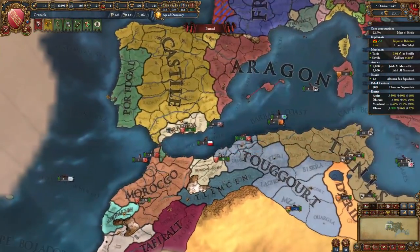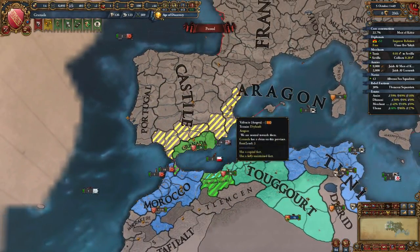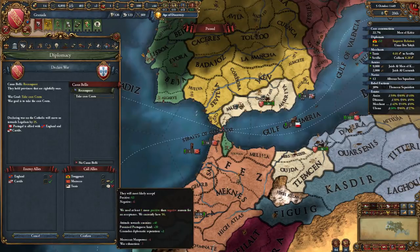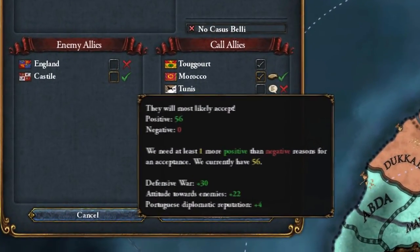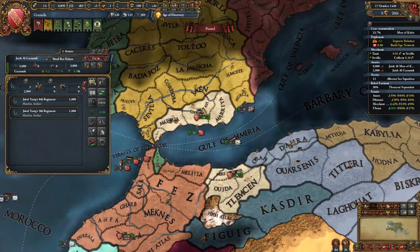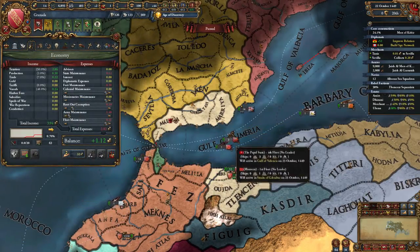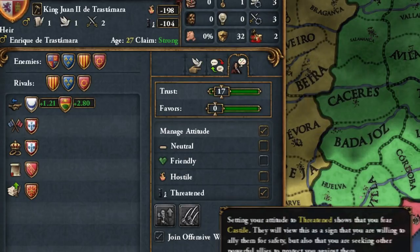At this point in your campaign, you will probably have Morocco and Tunis as strong allies, a decently sized vassal, and many claims. Although it is tempting to declare war on Portugal to take your core of Ceuta, it should be noted that you will only be able to call on Morocco by promising them land, and that Tunis will not join you as they don't care. If Portugal is somehow not allied to Castile, by all means go for it and declare on Ceuta. 99% of the time, though, Portugal will be allied to both England and Castile, making a war unwinnable. In order to progress, we must intentionally weaken ourselves so that the Iberians will want to attack us, which will bring in both of our allies and all of their vassals. Let's go ahead and set our attitude towards Castile as threatened, assuming you have the Cossacks DLC.